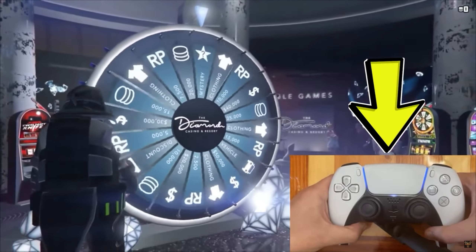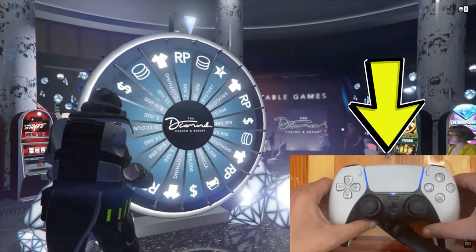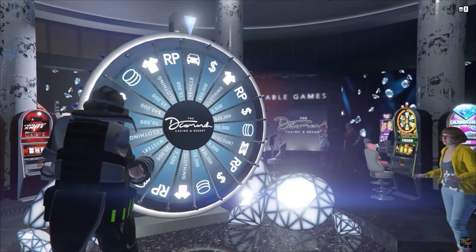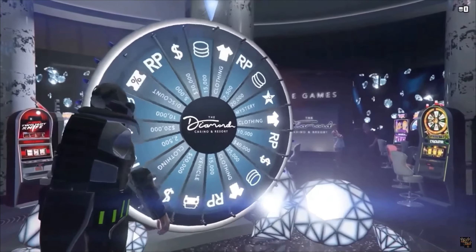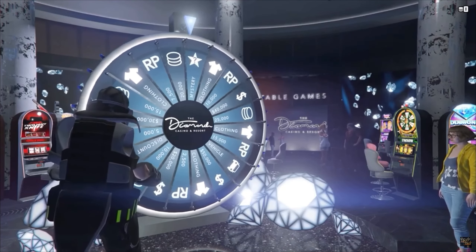I have the view of the controller here. What you want to do is whenever your character puts their hand on the wheel, count to three Mississippi — one Mississippi, two Mississippi, three Mississippi — and then after that, lightly go down on the joystick. This will cause the wheel to spin slowly and you will probably get the car.